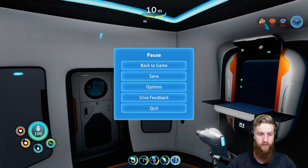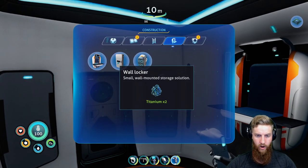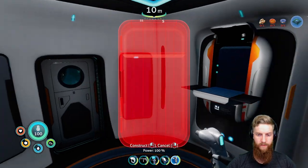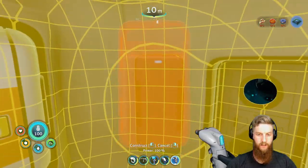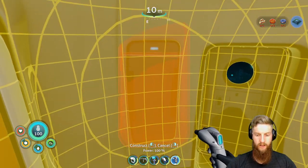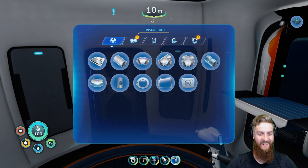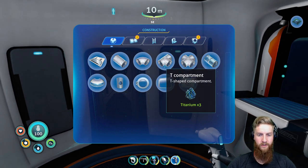Copper ore and quartz times two. No, that's not what we want to make - I want to make storage. Wall locker, that's what I want. Can we not build in here? No way - we actually have to build something? What a joke. Whose idea was this anyways?